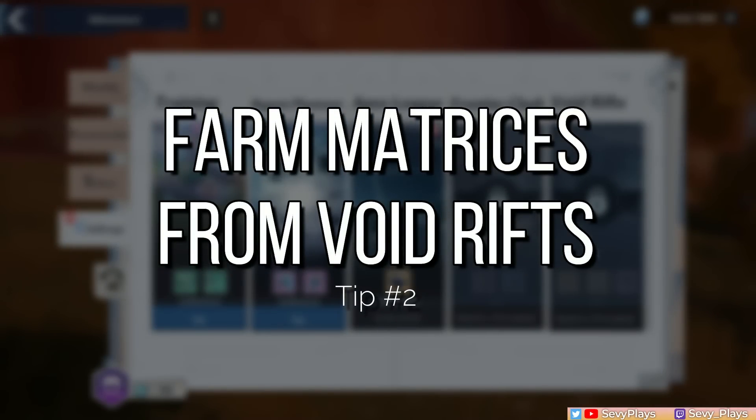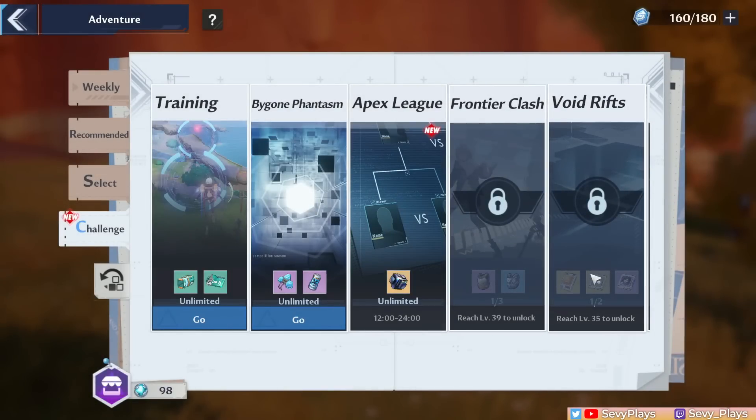Number 2: Farm Proof of Purchases and Matrices from Void Rifts. As of recording, the Void Rifts aren't accessible yet, but the level cap should be raised to level 35 soon, if not already, by the time this video comes out. Proof of Purchase are your gacha summons for matrices on the standard matrix event. You can also see from the icons that you can get SSR and SR matrices, and these are quite important in making your weapon stronger, so definitely take advantage of farming these.